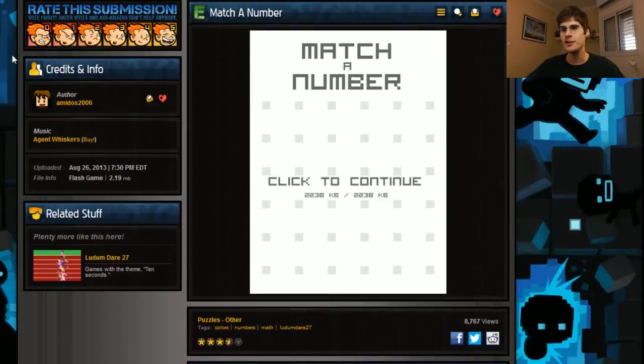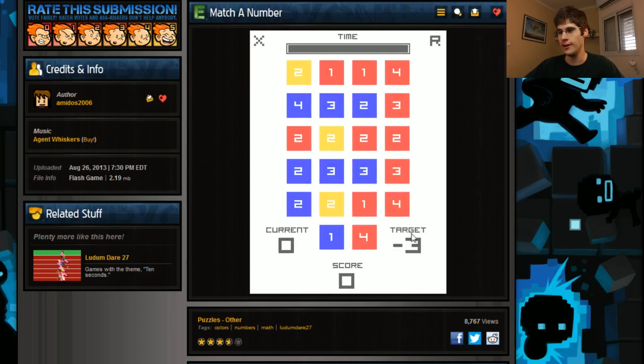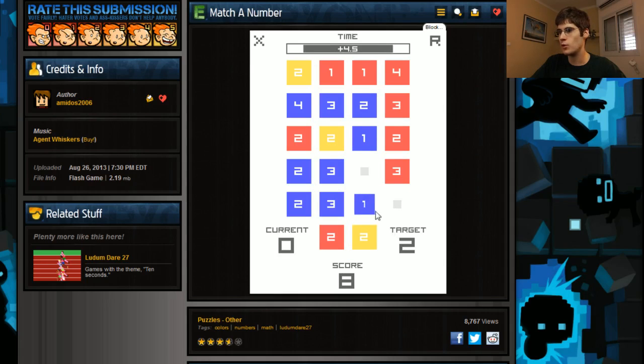Another really smart game is Match a Number by Amidos2006. Drag the mouse over the numbers to try to get the same result. Blue is add, red is subtract, yellow is multiply. I have to get minus three, so I do minus four plus one - and I got it. This is the greatest thing ever to teach kids basic math. It's so good. Minus five is minus four minus one. Two is one and one. This is just fun and great.